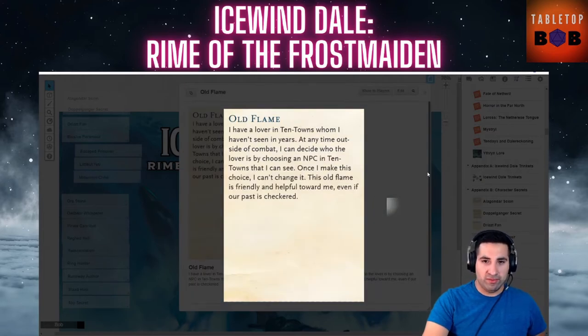The Old Flame: you have a lover in Ten Towns you haven't seen in years. At any time outside of combat, you can decide who that lover is by choosing any NPC in Ten Towns that you can see — once you make this choice, you can't change it. The old flame is friendly and helpful toward you, even if your past is checkered. This is one of the only times I've seen a player be allowed to change an NPC's favorability without any rolls, forcing the DM to adapt on the fly.